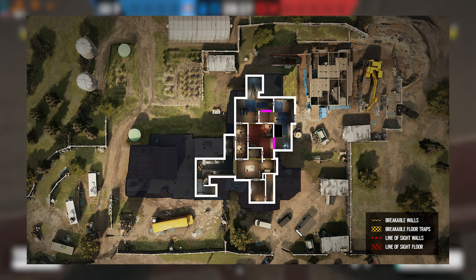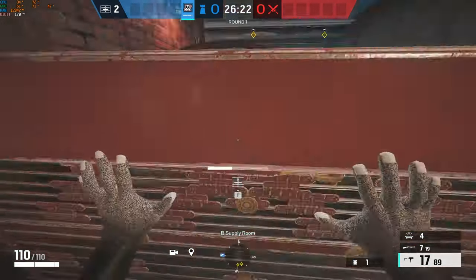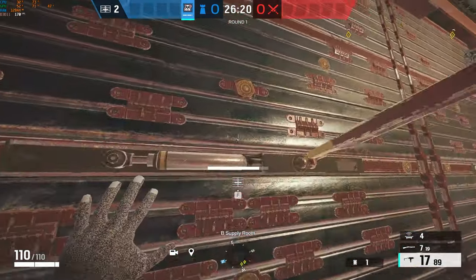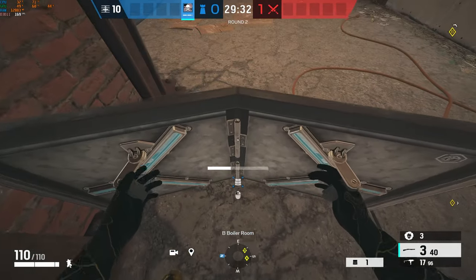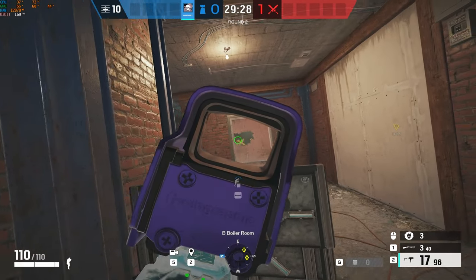If your team isn't willing to play smoke and jaeger together, which we'll talk about some more later, it won't make sense to hold onto this. If you have a shield you can still play around pillar to hold onto the head holes on ebox. Reinforce freezer, ebox, and laundry hatch as well.